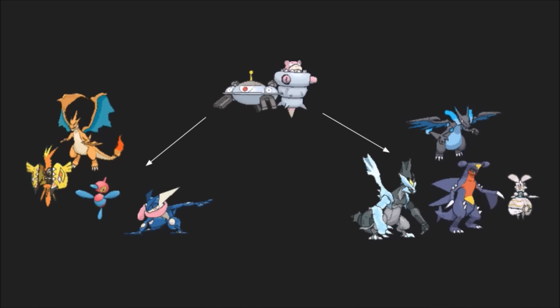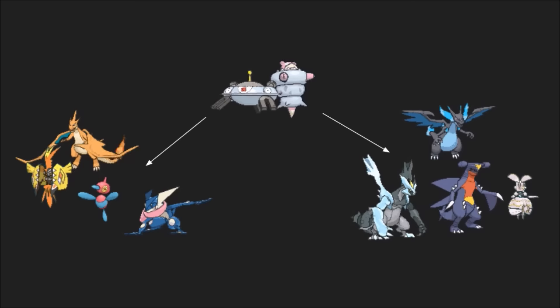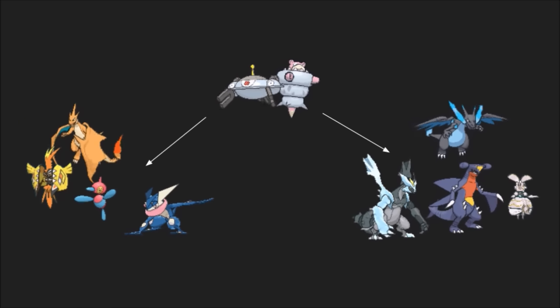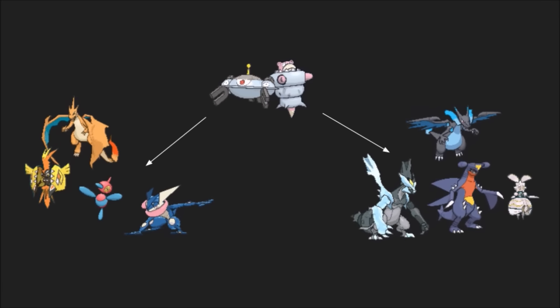For example, Mega Slowbro and Magnezone work very well together, since Magnezone nukes Charizard-Y, Porygon-Z, Tapu Koko, and Greninja, who all threaten Mega Slowbro. Likewise, Slowbro sets up on and scalds to death Charizard-X, Kyurem-B, Magearna, and Garchomp, who all knock out Magnezone with their fire and ground attacks.